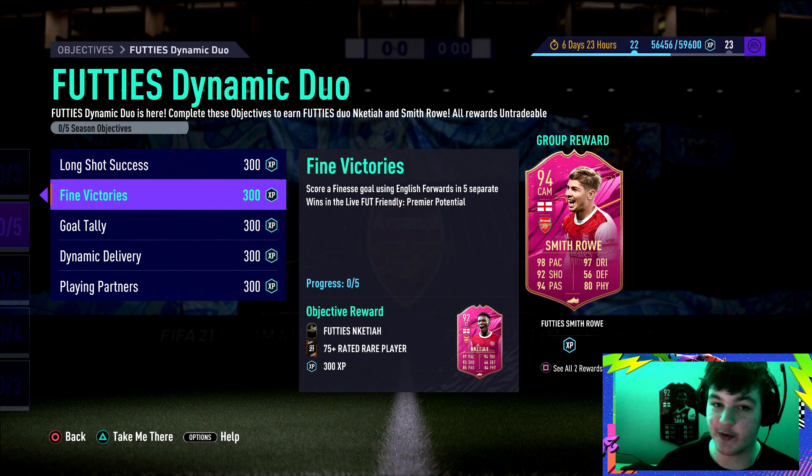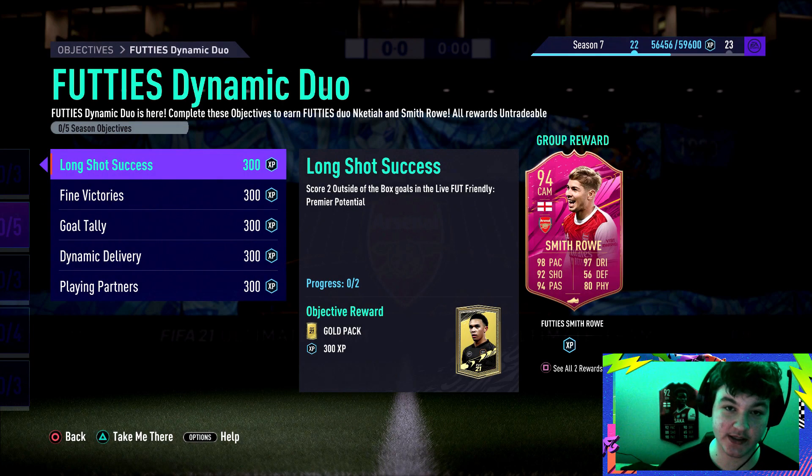Welcome to another objectives guide. If you're new to these, I'm going to go over all the objectives, give you my tips and tricks to complete these fast, and build you a team between 30,000 and 40,000 coins to get them done. They have finally given us an online objective. I believe it's been eight or nine objectives starting from Belotti, Gosens, and the footies ones were all squad battles. So we finally got an objective to complete online.